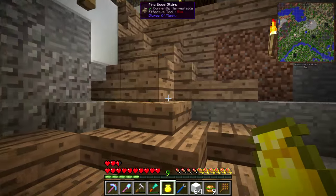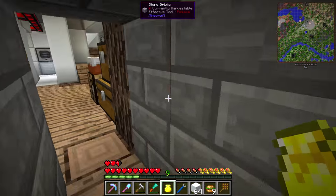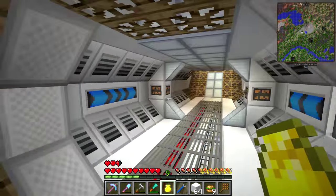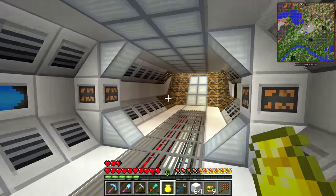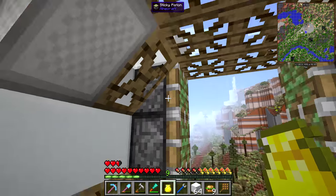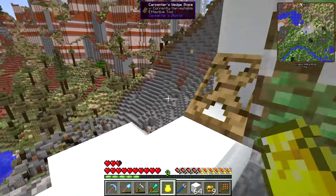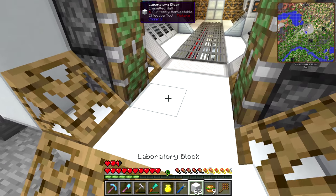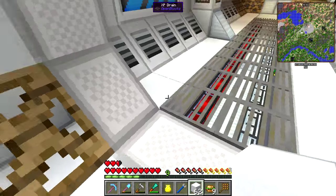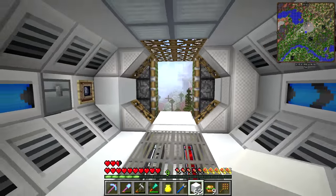I want to thank all of you guys for the amazing support in the previous episode. Wow — it got more views than any other episode so far in the series, and I think it's because you guys were really loving this entrance we worked on. As you can see, I've already started the foundations of the sliding door using some sticky pistons. I want these to open when we come in and out — it'll close behind us, creating an airlock so no outside air gets into the laboratory.